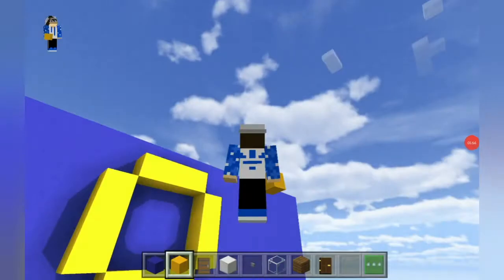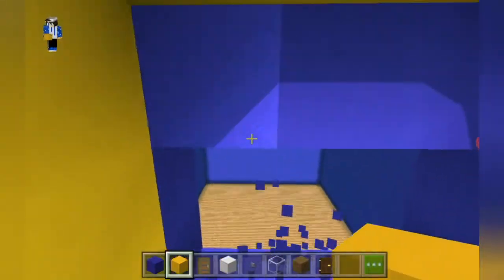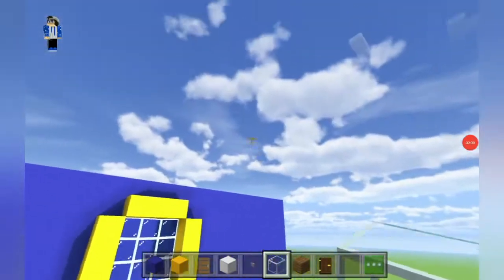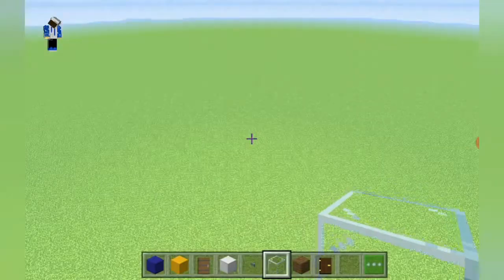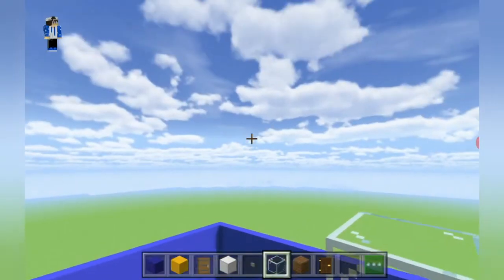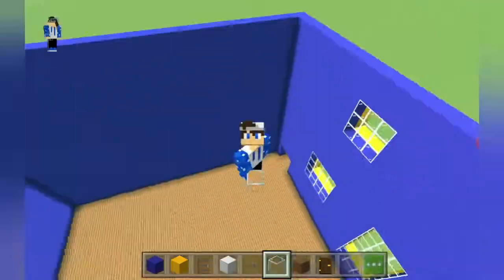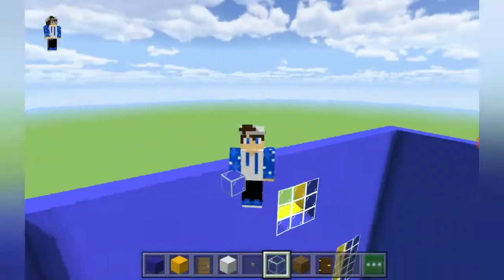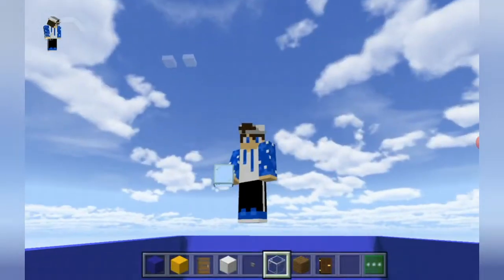Continuing on — destroy the inside of the blue concrete then replace with glass. I've added another circle window over here. Now fill the roof in using glass so we can get more natural daylight inside. The inside will be done in part two — there will be a link in the description. I'll fill the roof in and be back.